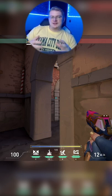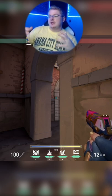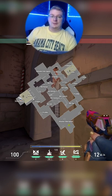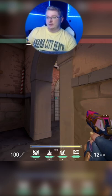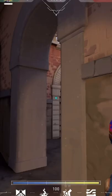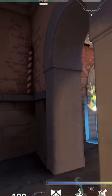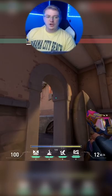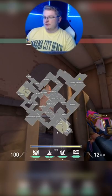The next trick is on B-site when you're wanting to defend from boathouse. If there's somebody coming up through lane and you want to stun that area to slow them down so you can peek and take a pick, you're going to aim right here at these arches in the middle of this first square, throw your relay bolt, and you'll stun this whole corner area.